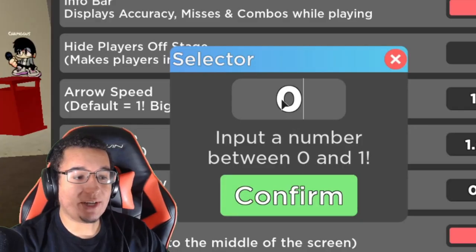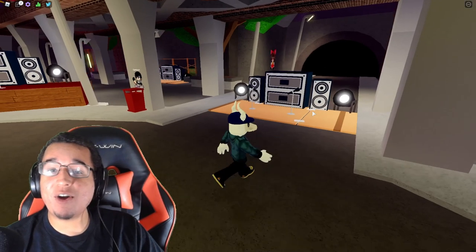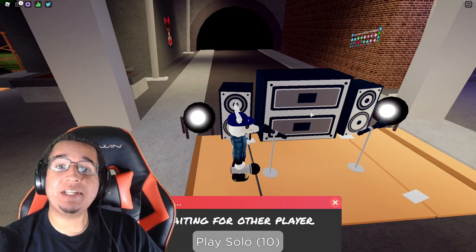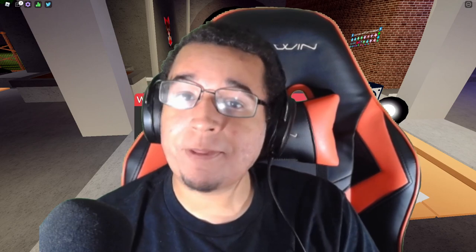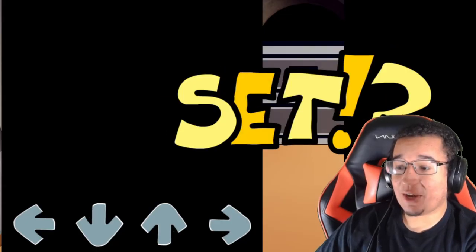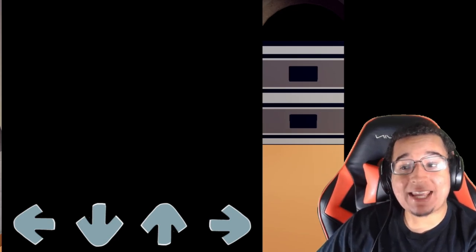You can go all the way down to 0 on this setting. We're going to see how it looks at 0. At 0, it's going to be a completely solid color — you're not even going to see the background or the stage at all. And that's exactly what happens: the background is completely black and you cannot see anything behind the notes.